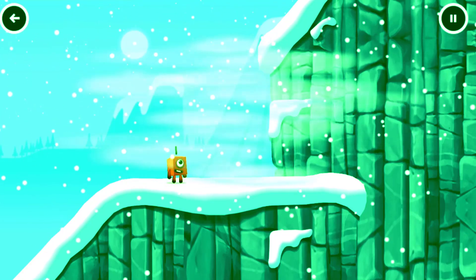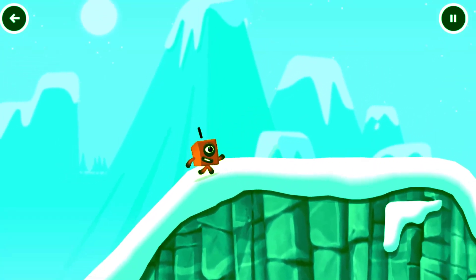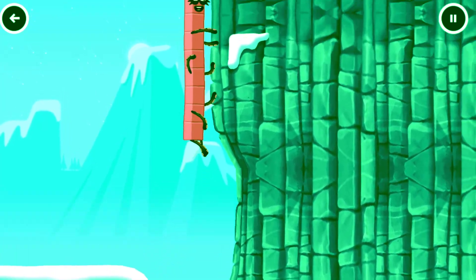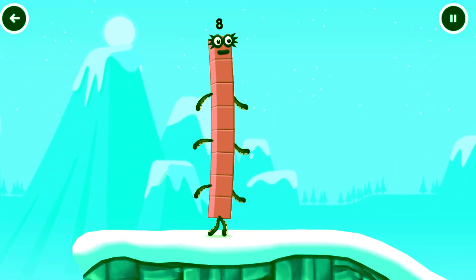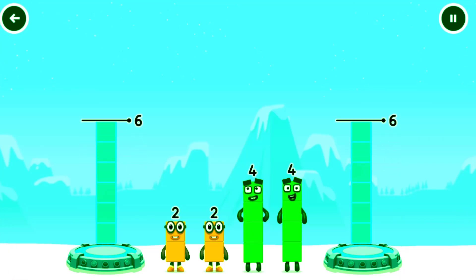Come and get me! How is one going to get up there? I am seven! I am eight! Octoblock coming through! Oh! Share the number blocks evenly to make two groups of six!